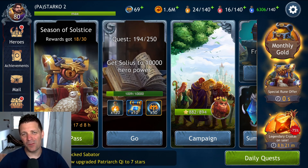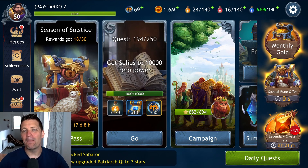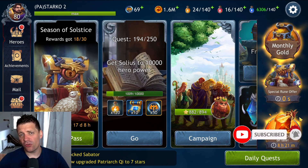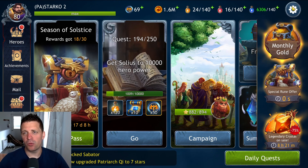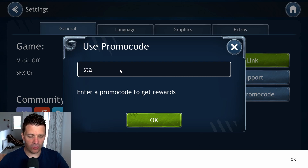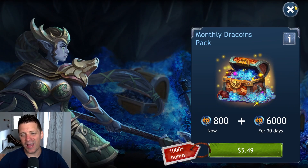Hey guys, welcome back to the channel. I'm Starco Gaming and we are back with another Dragon Champions video. If you are level 15 or below, make sure to use the promo code STARKO to get a free starter pack. To do so, go into settings, use promo code, enter the code STARKO (S-T-A-R-K-O), press OK, and you will receive a free starter pack.